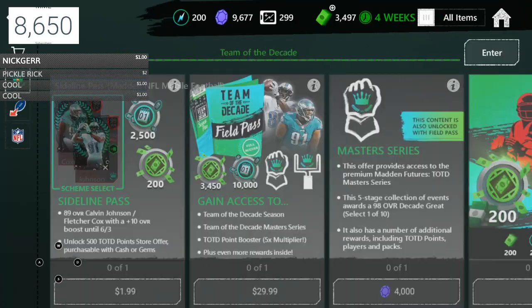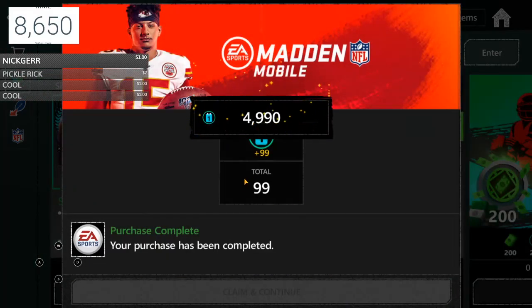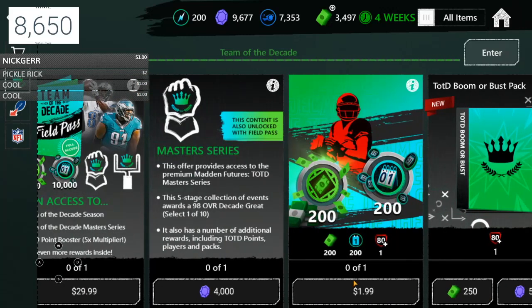Another really solid way to get them is the daily bonus. Every day when you log in, go to the store and it's the second option underneath the carriage — scroll all the way to the right and it's right there. You get to claim this daily bonus, and I think it refreshes every four to five hours.